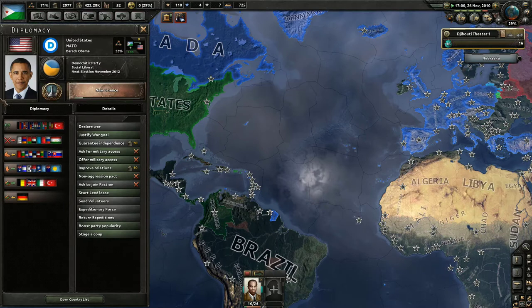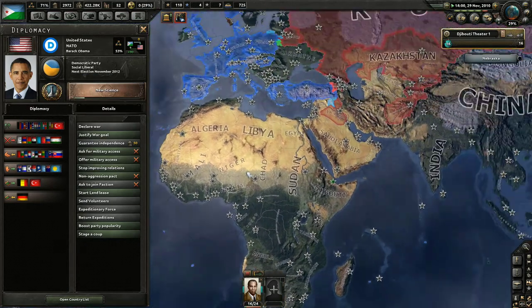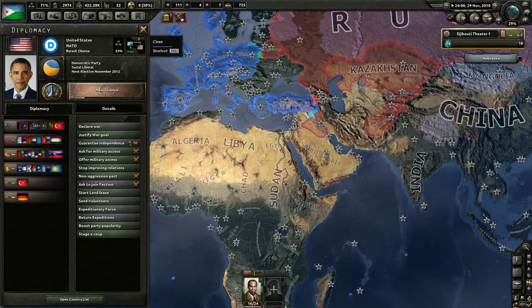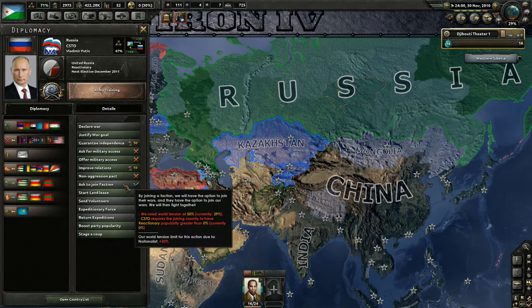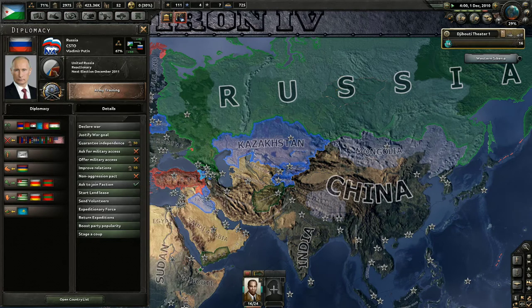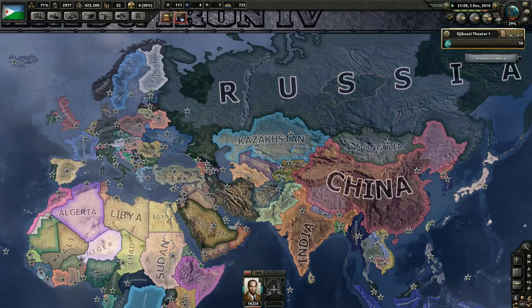Barack Obama is still in office, so we're going to keep ourselves on good terms with them because we don't want to be on bad terms with the United States of America. How's Russia doing? We never actually joined a joint faction because world tension is not high enough for that. And Putin is still in power, which is no surprise at all.